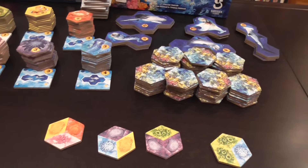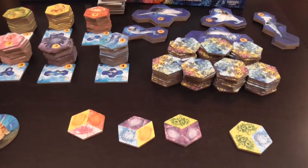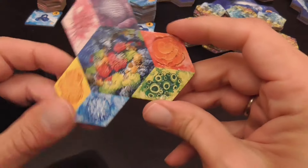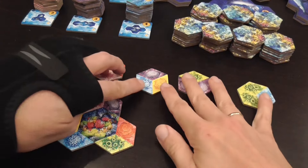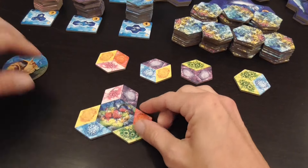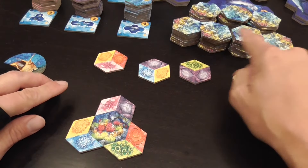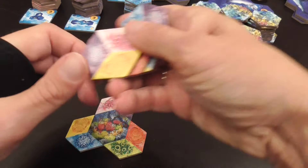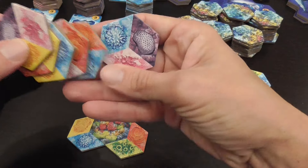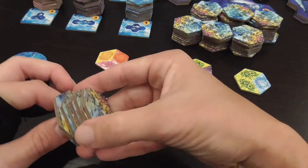We're going to create an underwater biome starting from a hot spot, a hot vent. Each player will have one at the beginning of the game, and then you will shuffle those tiles representing the kind of terrain or resources — call it whatever you want — that the players will collect during the game.